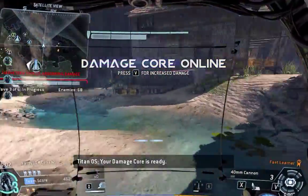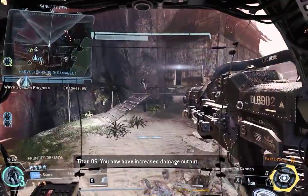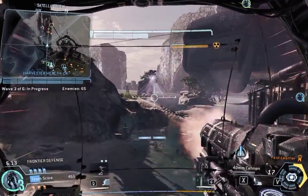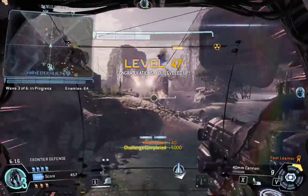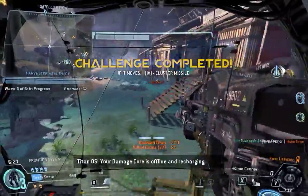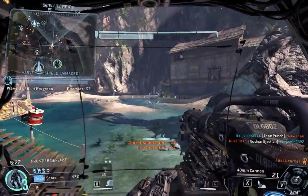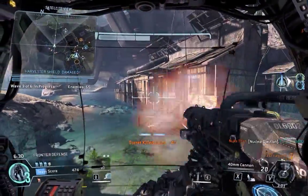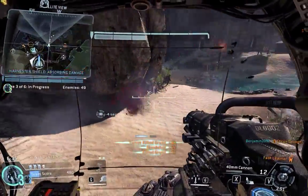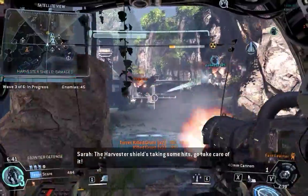Your damage core is ready. Activating damage core — you now have increased damage output. We've got a pilot down. Take it out before it detonates. Harvester shield's taking some hits, go take care of it.